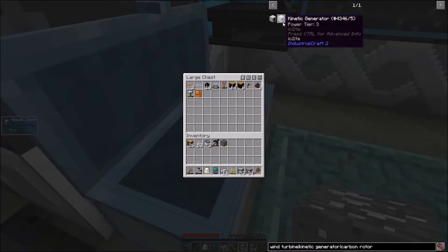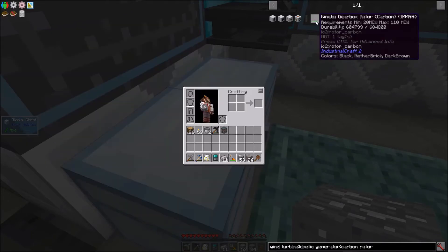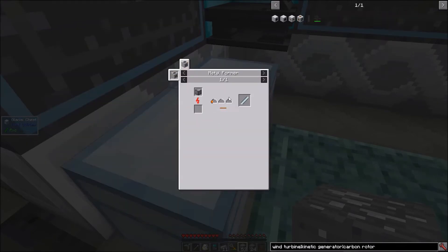To make a simple wind system, I need a wind turbine, a kinetic generator, and a kinetic gearbox rotor. But one thing I need before all of this is steel.